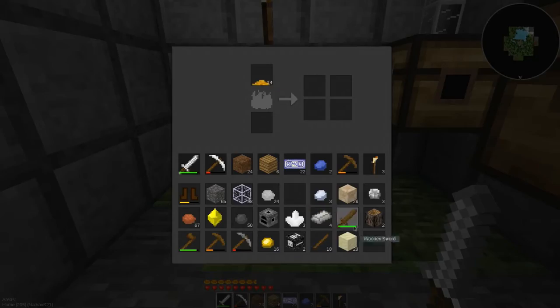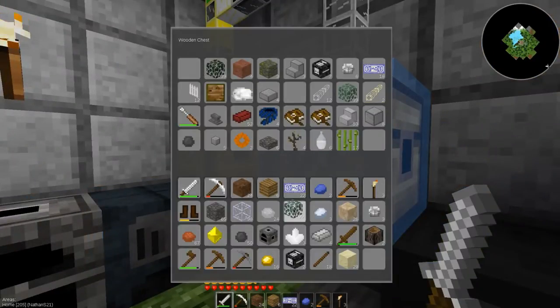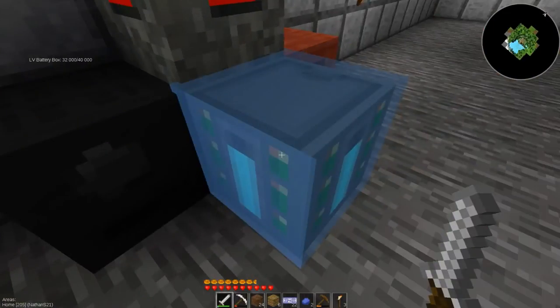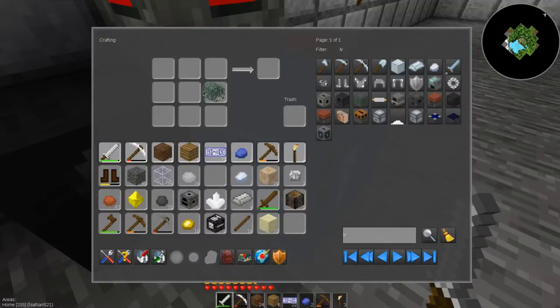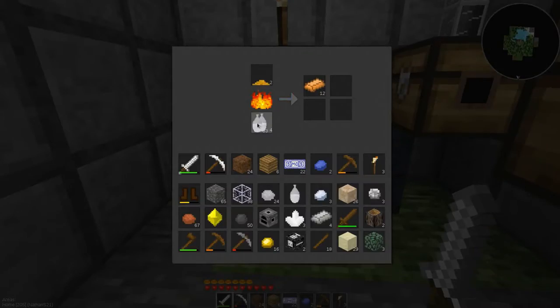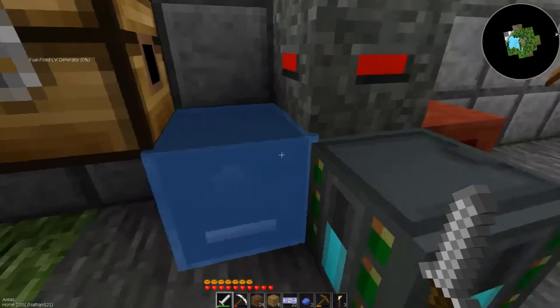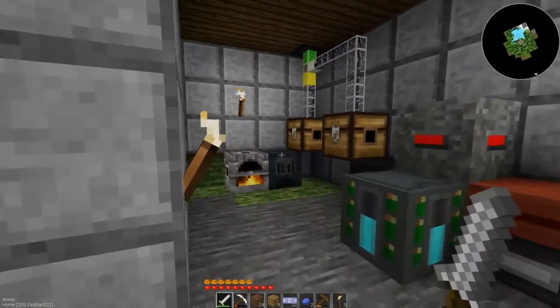The problem was determined — and the problem was that everything was getting super laggy. Turns out that was actually from signs. 10plus1 and Robby F did some testing a few days back, and the server was getting an error with too many items in a map block. All the items had to be deleted, which was using up a lot of processing power.